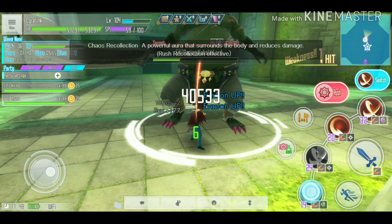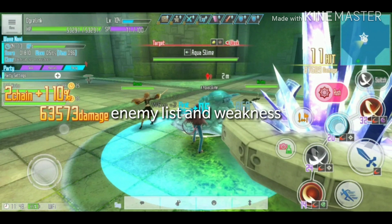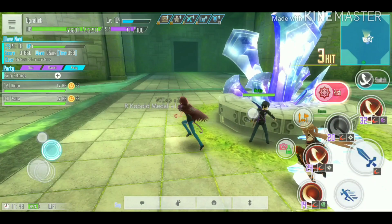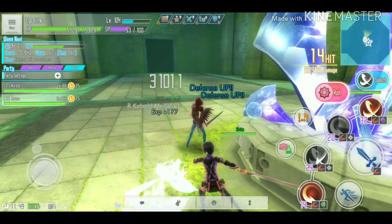The Cobalt King is weak to slash and dark, and at half HP it gains a Rust Recollection mechanic like chaos bosses. Other enemies include the aqua slime, the slowest enemy, which is weak to blunt and earth, and the wasp, the fastest enemy, which is weak to thrust and water.